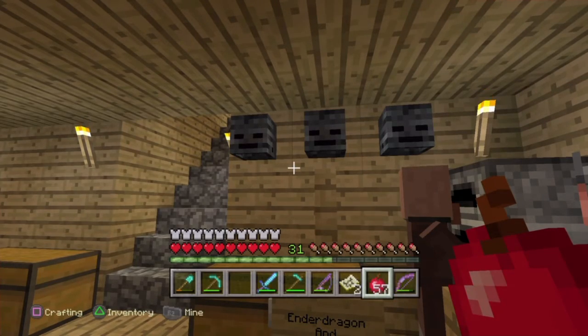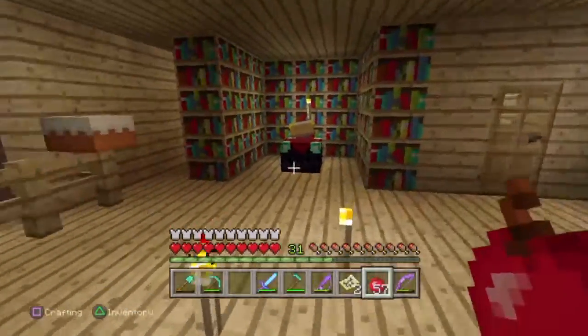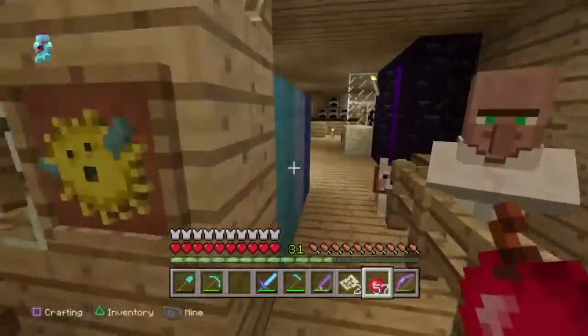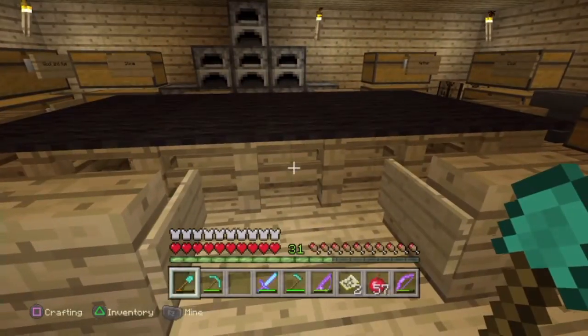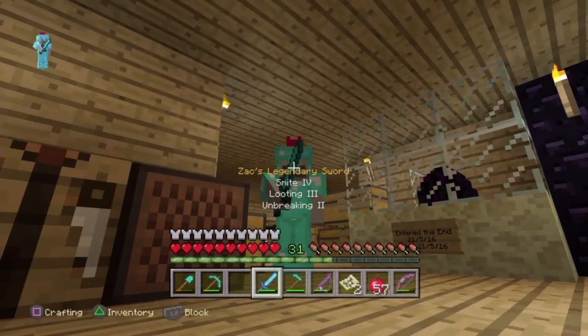This is my room, my enchanting area, my sister's room, my sister's dogs and my dogs, the Nether portal, chest room, furnace, and dining table. I hope you guys enjoyed that world tour video!